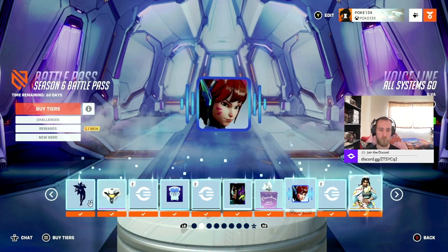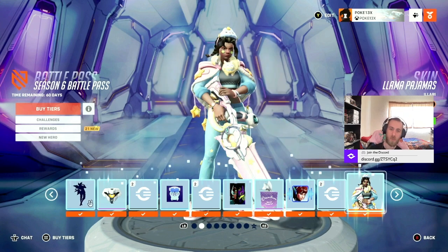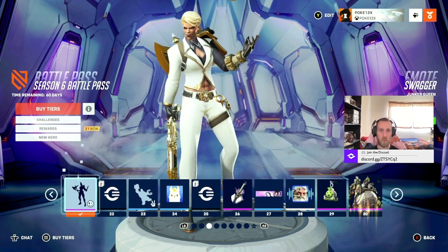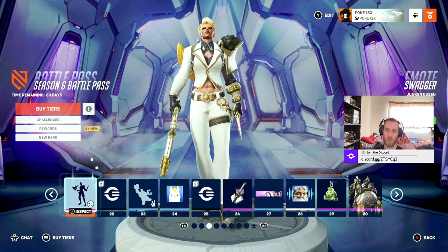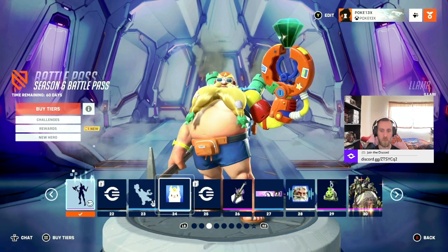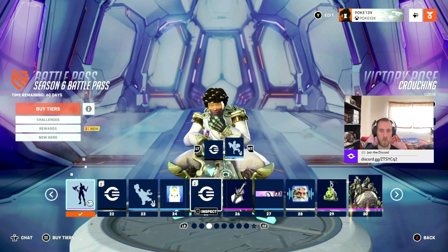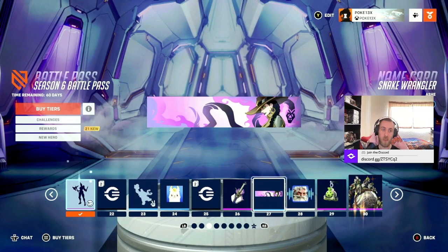Souvenir for Tissues, apparently. D.Va voice line: 'Nothing complete. All systems go.' Then we got another player banner. And then this is the pajama skin for the new character — I didn't realize this was going to be part of the Battle Pass page. The walking emote for Mommy Junker Queen. Also really nice.